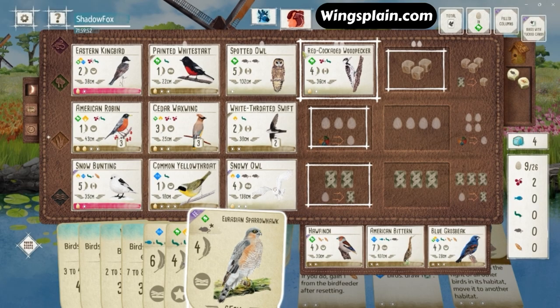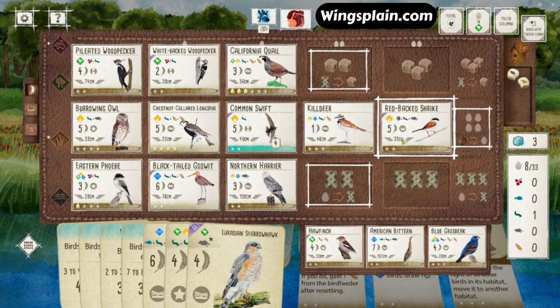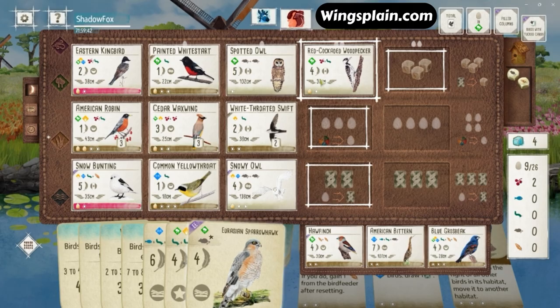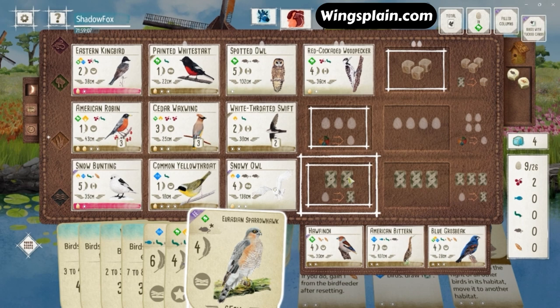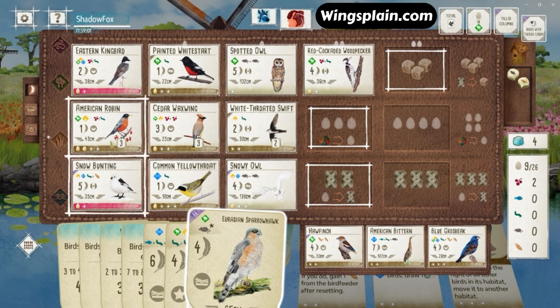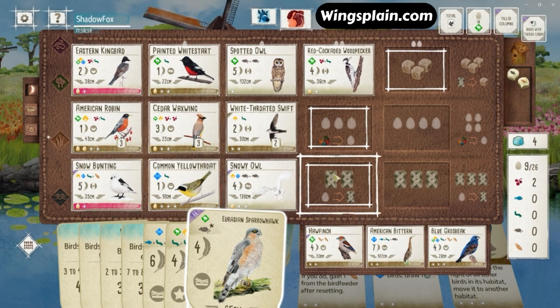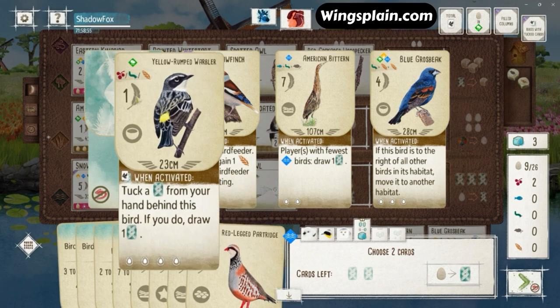I can convert two cards into a cherry and a point. We see the Shrike from my opponent. Then I can convert another card on the Swift — that could be a maxed-out Prairie Manager right there. So that could explain why they grabbed the Shrike. That Shrike kind of combos with their Swift — they can steal my worm if I have any, and then tuck it on the Swift at the end of their turn. So I am going to draw cards here.